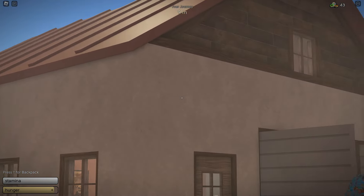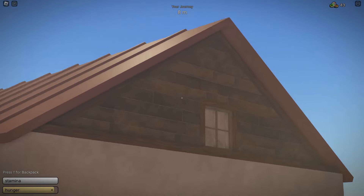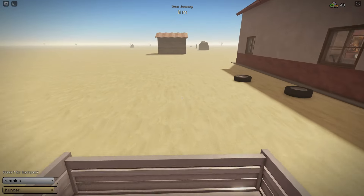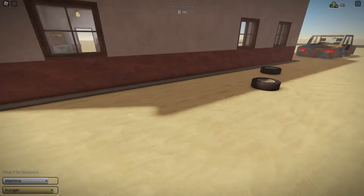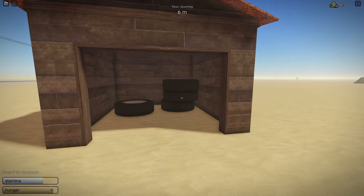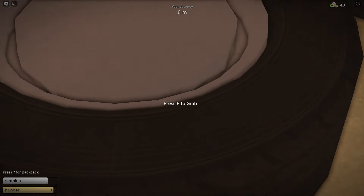That's how the house looks like. Also the big wheels are now in this mini garage.